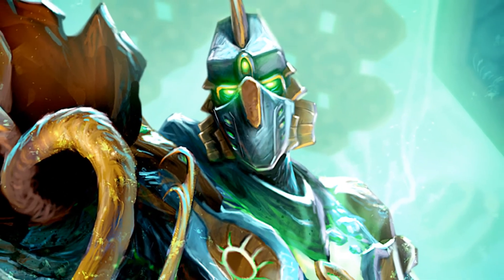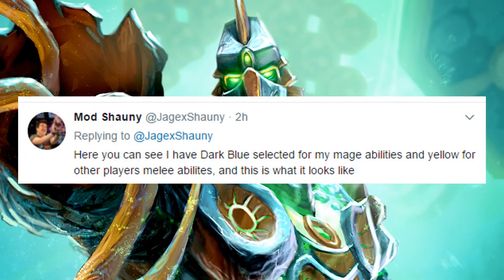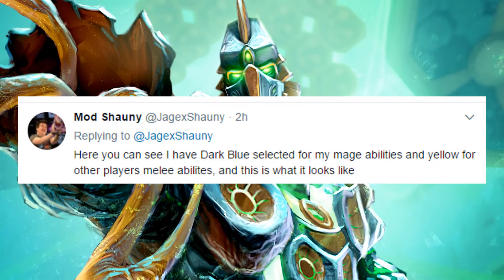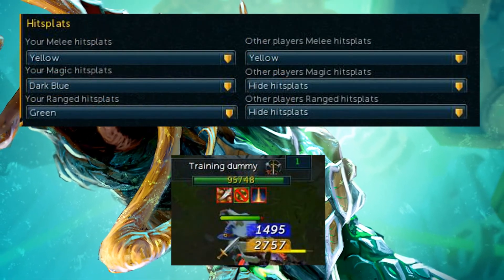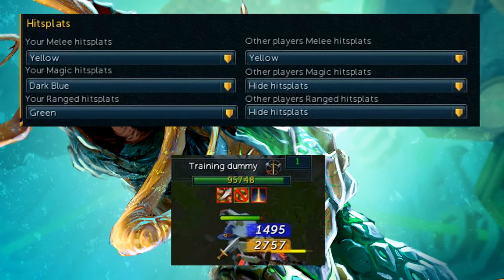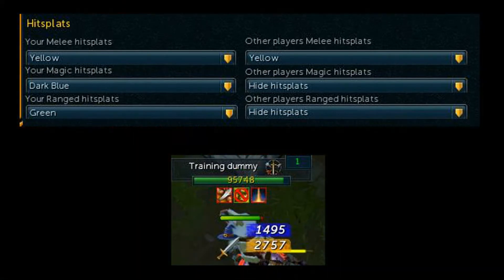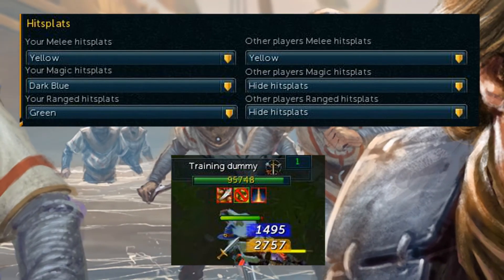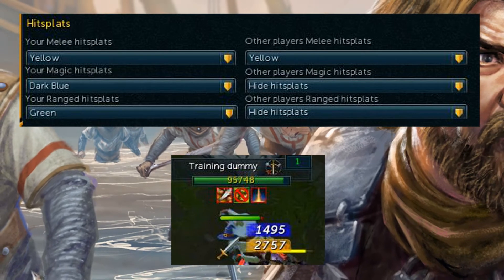He actually does have another tweak where he says, 'Here you can see that I have dark blue selected for my mage abilities and yellow for other players' melee abilities.' And this is what it looks like, just to give you a visual of what it'll actually feel and look like when you're utilizing it in game. It shows his magic hit splat and the melee hit splat — that's how it'll visually represent itself in game. You'll see that dead-as-night difference.